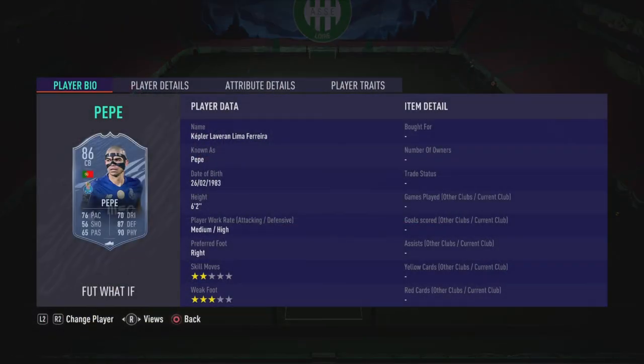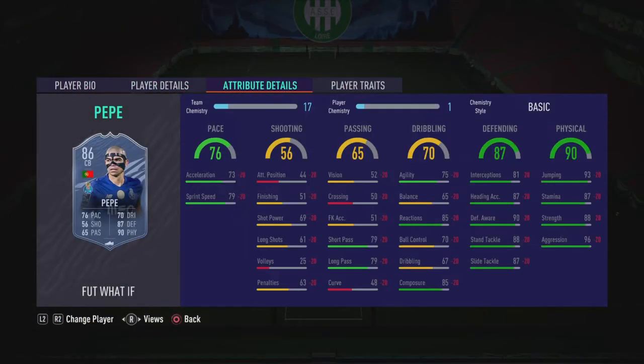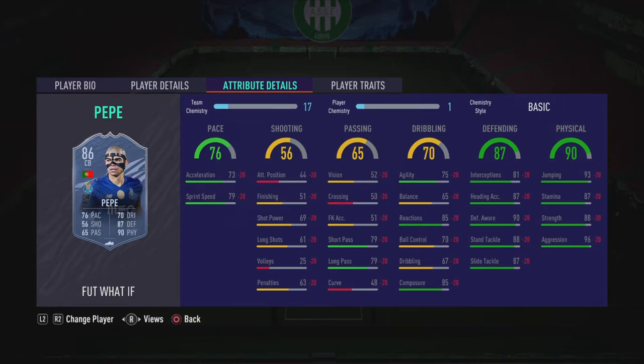Now moving on, we've got Pepe — 2-star skills, 3-star weak foot, which is actually pretty good for a defender. He's basically the Portuguese Van Dijk. He's got roughly the same pace and insane defending and insane physical. So if you're a fan of Van Dijk and you have a Portuguese team, the card's decent with agility and he can pass as well. Not the best card but still usable and decent.